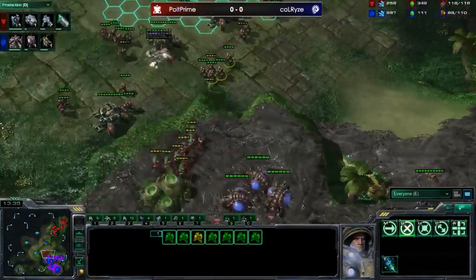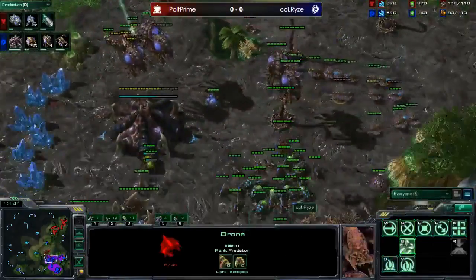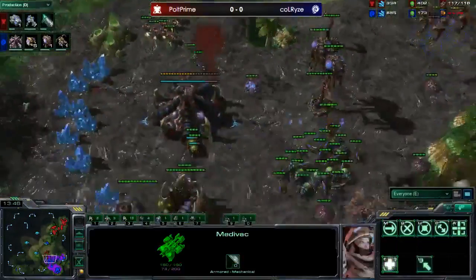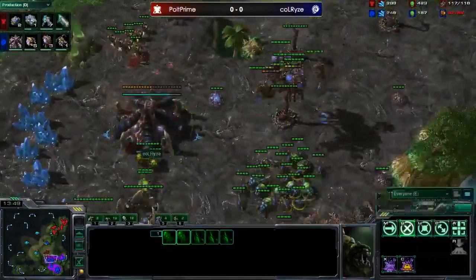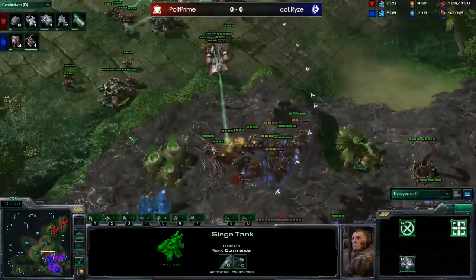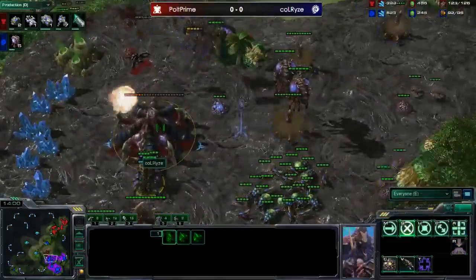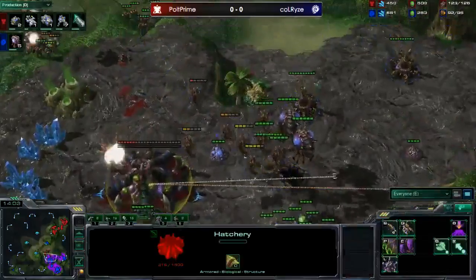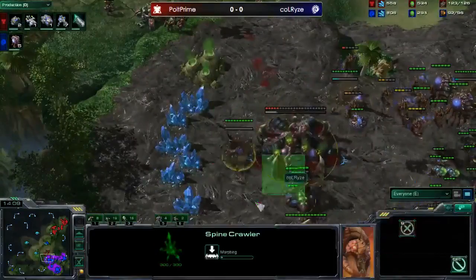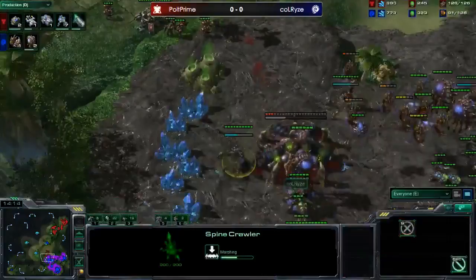Polt is throwing up missile turrets in his base, plus one attack started. Rise is forced to evacuate his drones and losing overlords. He can't afford to lose his banelings to tank shots - it's going to be so painful. He's using mutas to pick off marines, which is a pretty expensive way to kill marines. The hatchery is pretty low health. He finally gets it down. Moving the spine crawlers around - pretty smart. He can deal with the marines, but I don't know how he manages with Polt having so much vision.